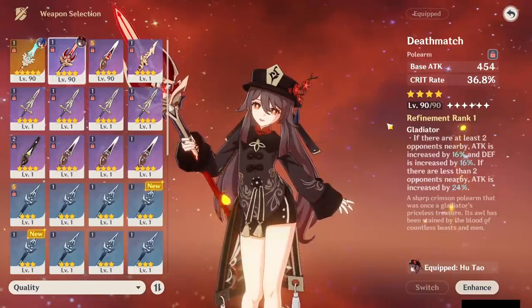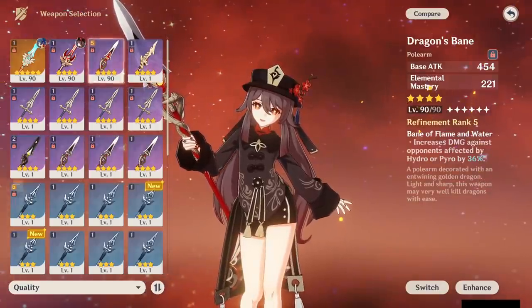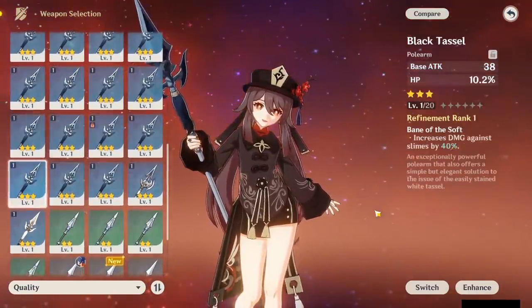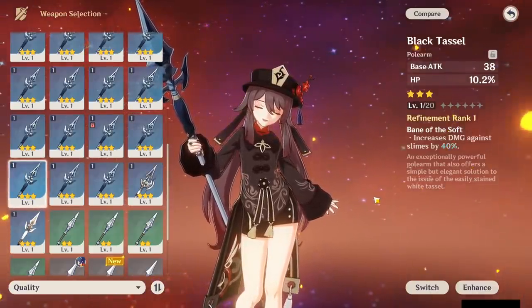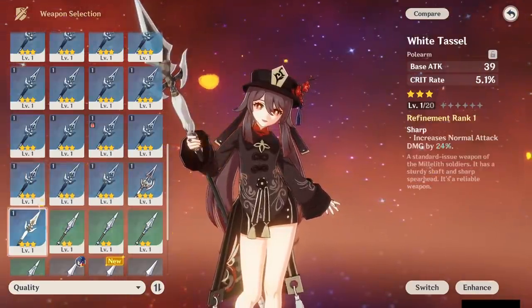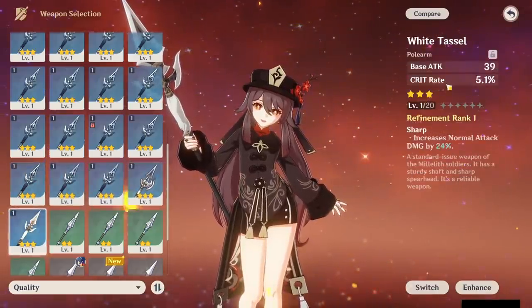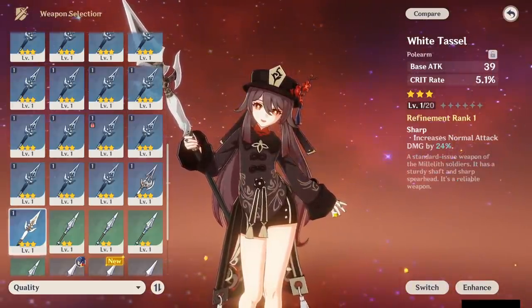Dragon's Bane at R5 becomes insane. I personally like Deathmatch because it gives crit rate and makes it easier to get a good crit ratio, but Dragon's Bane can out-DPS it especially at high refinement, depending on team comp. For free-to-play options, they are a lot worse than Deathmatch or Homa, but if you need one, White Tassel is the best overall — it gives crit rate and helps your normal attack combos. Black Tassel is good against slimes specifically. White Tassel is better than the craftable options overall.